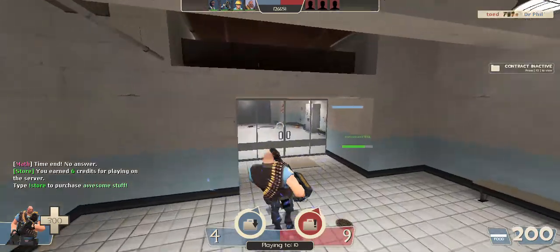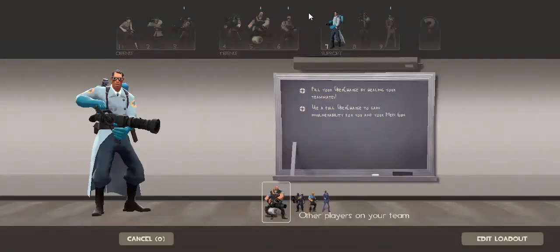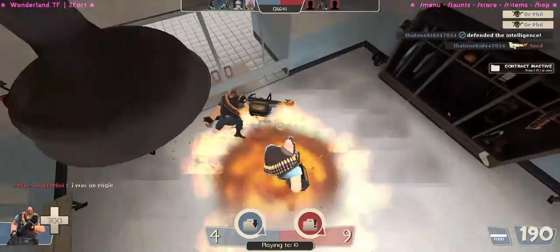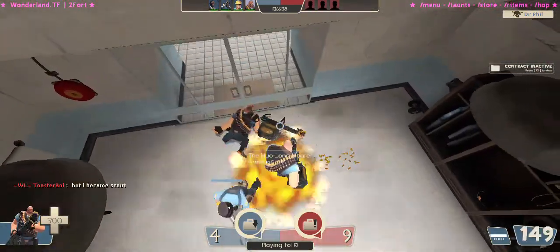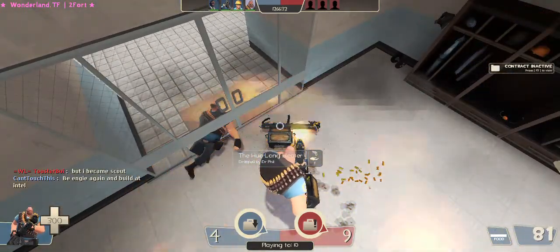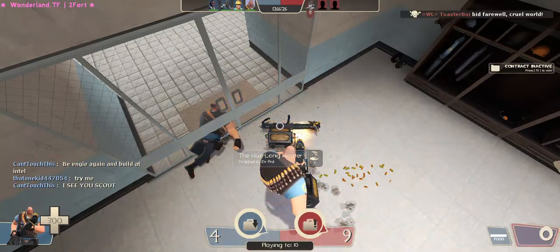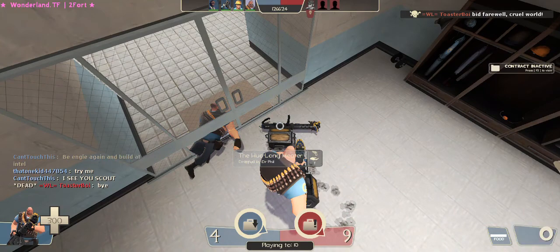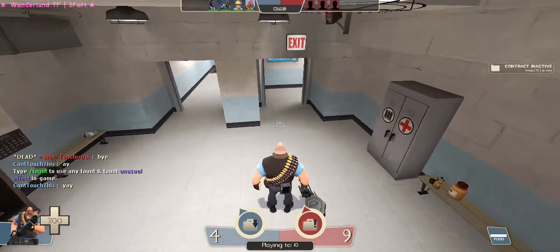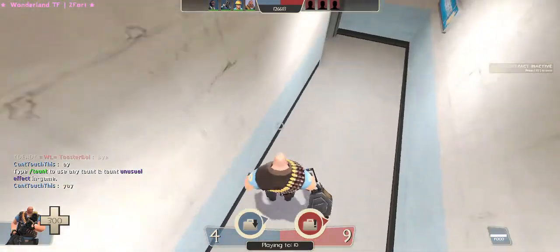Now it's time for the Heavy. So what are you gonna do? You're gonna use your minigun — any kind of minigun works. You need to use your ammo as fast as you can, because this is the only way to use all that ammo. Once it goes down to zero, do not stop holding down the button to shoot. Keep it holstered, and you can T-pose — like so.